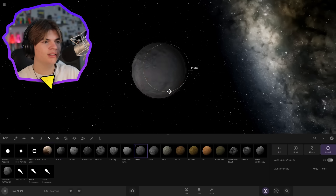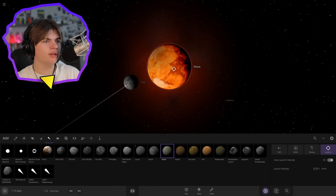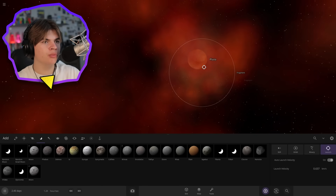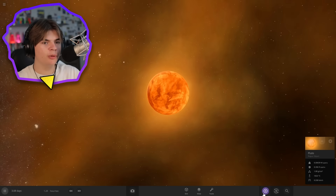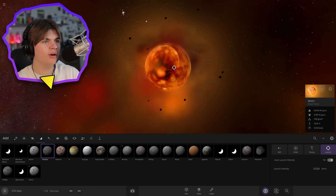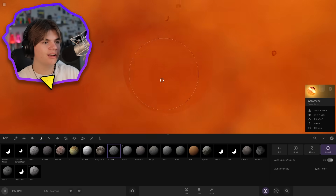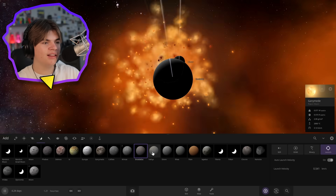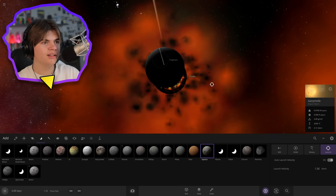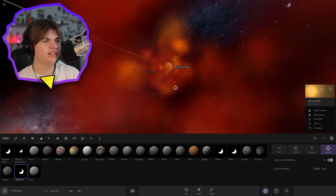Now let's combine all the other dwarf planets: Ceres, Vesta, Sedna, Namea, Eris — basically everything in this menu. Then we're going to put all the major moons into this mega Pluto: the Moon, Phobos, Deimos, Io, Europa, Ganymede, Callisto, Enceladus, Rhea, Titan, Iapetus, and Charon. Just basically all of them, waiting for the rest to go in.